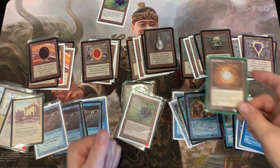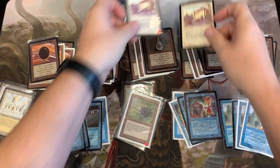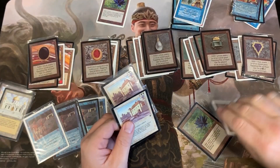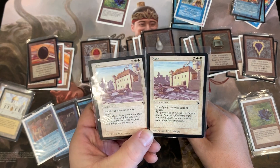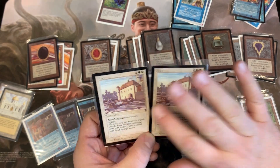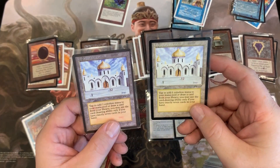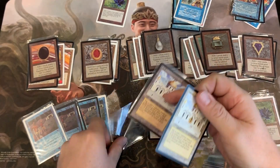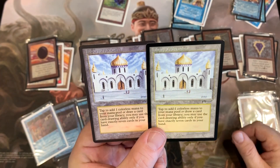So I have these two Moats here. You can tell there is a slight difference between these two cards — both are proxies and I suspect one is a version five and one might be a version six. It's even more apparent here: look at the difference between these two. This one looks absolutely horrendous — the print is yellow on it. Take them out of sleeves: the one on the right is yellowish and the one on the left is a grayish, bluish color.